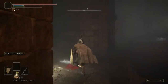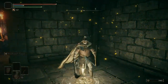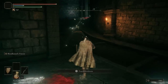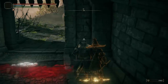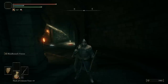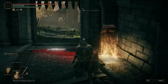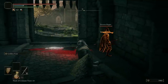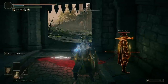Once you come into this tunnel there will be a grace, so let's light that and rest. There is an NPC we can summon for this fight — you don't have to, but I'm going to. Just know that the boss will have more health and we won't be able to use our wolves ash summon, which would make the fight a lot easier.